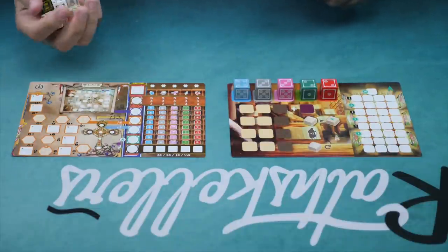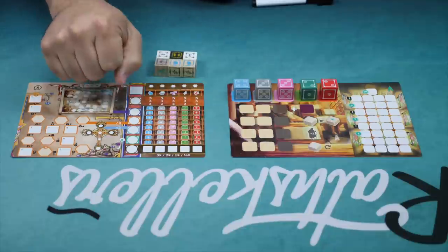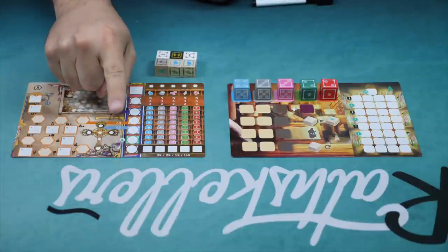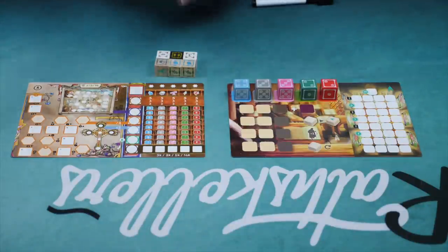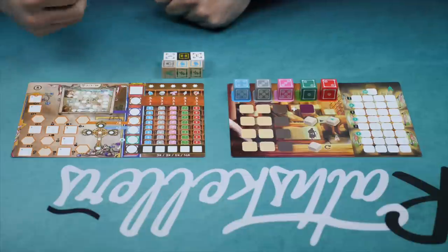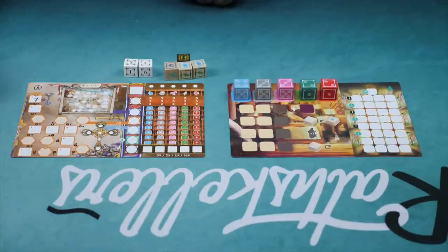Let me explain phase one. First, everybody rolls their dice, and you get two re-rolls if you want them. You put out your hand, everybody looks around, count to three, and then you either re-roll all the dice, re-roll one die, or don't re-roll at all. Once you've done that twice more after the original roll, you are done. Then we're all going to use these dice to mark various things on our player boards. For influence, we add up these two dice and put the total in day one.